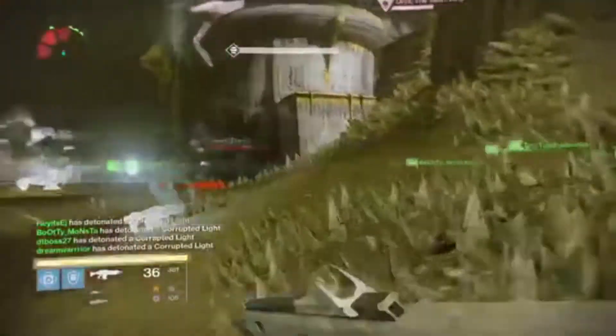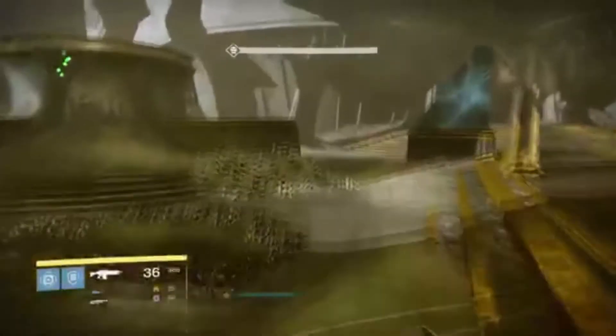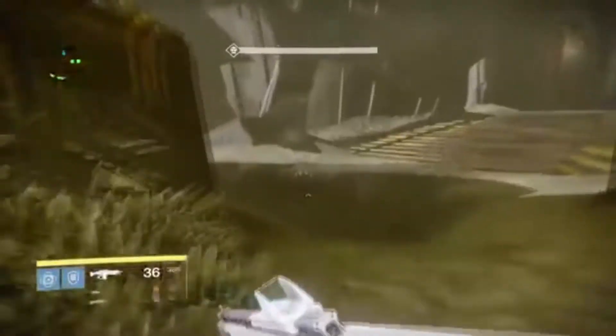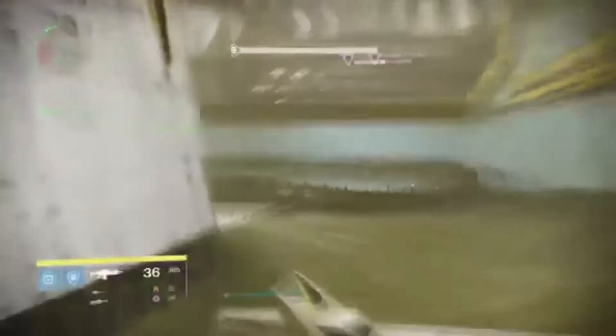Once he flinches, everyone's gonna have their designated spot. There are four different bombs, so we have our designated spot no matter what portal we get, because sometimes you'll have to switch. You're gonna run back to that portal, everyone's gonna say when they're there, and then at the same time you step in. You need all four bombs to detonate. In the bottom left corner you're gonna see everyone's name pop up — once you see your name pop up, that's when you start running back to the relic shield.